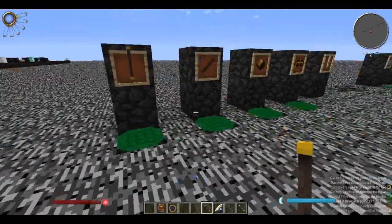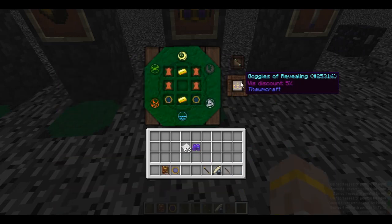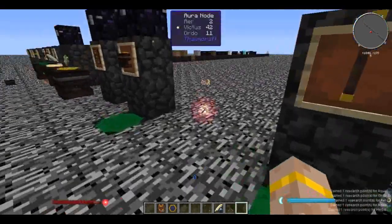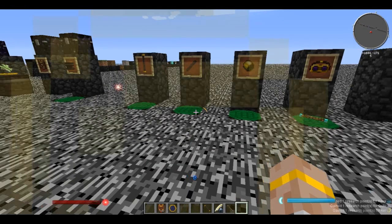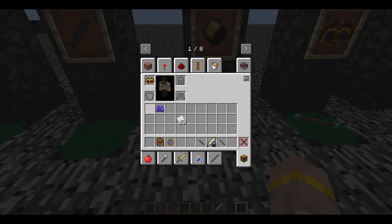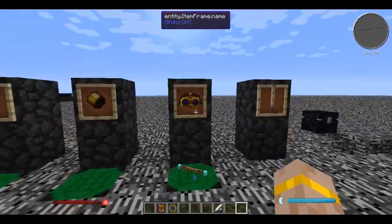As early as you can, you're also going to want to make the goggles of revealing. They're super useful because they let you see aura nodes and essentia and aspects floating in the air. Without them you can't see any of this stuff. They also give you a vis discount of 5%. For instance, this recipe takes 3 of each vis: with the iron wand it would take 3.3, with the gold-banded wand it takes 3, but with the goggles of revealing it only takes 2.85. Very helpful to have early on.